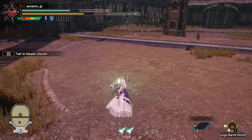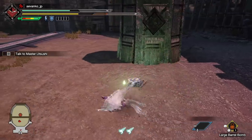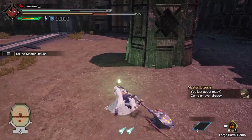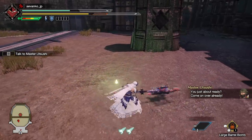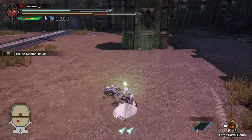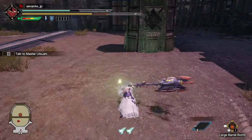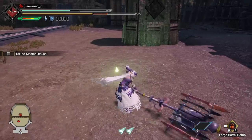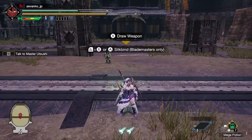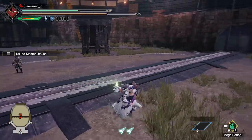In axe mode, holding forward and pressing X does a run-in slam that helps close distance and deals really good damage. X standalone is an upward chop into a meaty downward chop that loops. Honestly, a lot of people skip the X button attacks and just press A, because the A button uses phials. Press A once for one phial and one explosion, press A again for two explosions, and a third A does the finisher. The Arzaros quest is really good for practicing since it can't die, flinches easily, and has big juicy hitboxes.